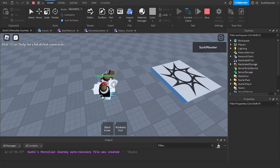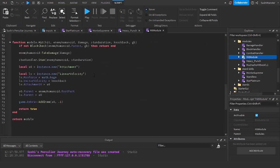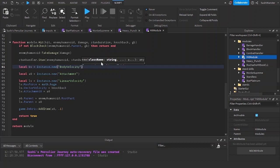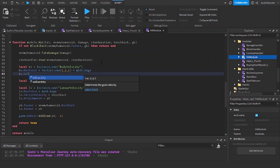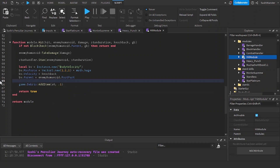Alright, it works pretty fine now. Let's go to the hit module — I'm going to be replacing the linear velocity with body velocity because I think body velocity is smoother. I'll create the body velocity with instance dot new, set the max force to math.huge, set the velocity to knockback, set the parent to root part, and use game dot debris to remove the body velocity in 0.1 seconds.